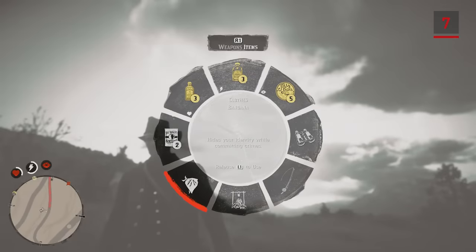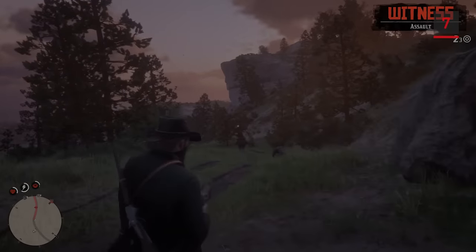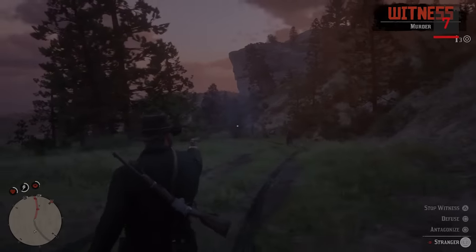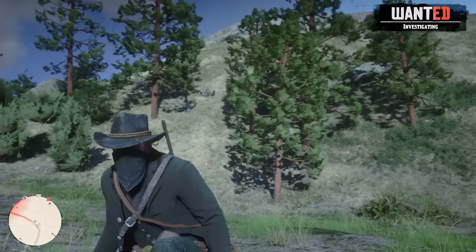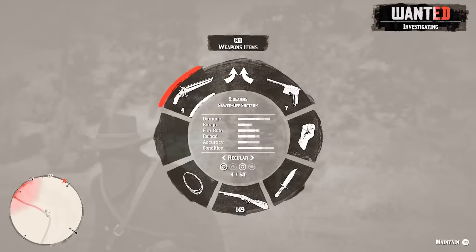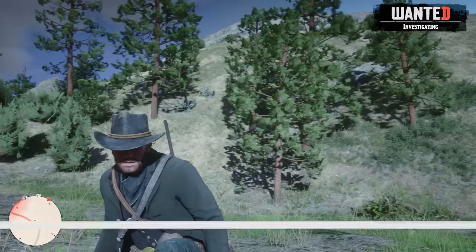Unlike in the last game, equipping a bandana won't entirely hide your identity, and your honor will still take a hit if you kill a bunch of folks with it on. However, putting on a bandana during a crime and taking it off afterwards makes the wanted meter drop faster, providing you're out of the search radius.